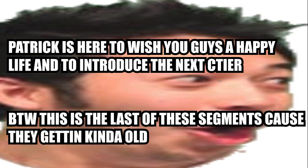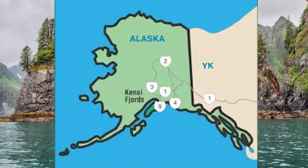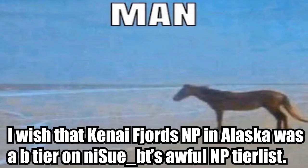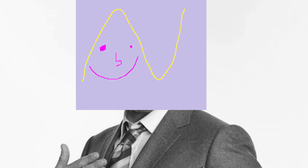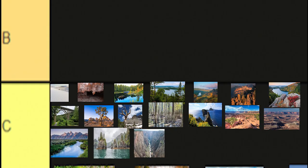Kenai Fjords National Park in Alaska. I would consider Kenai Fjords to be a high borderline park, meaning I would want to put it in B tier. However, the thing preventing it from being B tier is not the park itself — the park is perfectly fine. It's just the fact that it has so many similarities to other parks in Alaska that I cannot justify it being in B tier. Thus, I will have to put it in C tier.